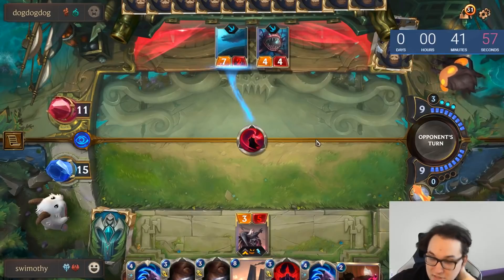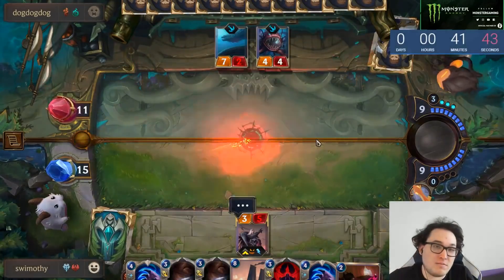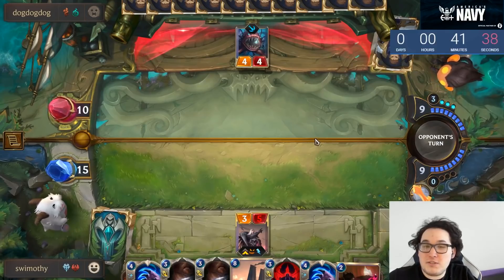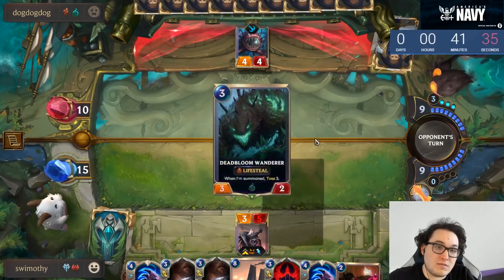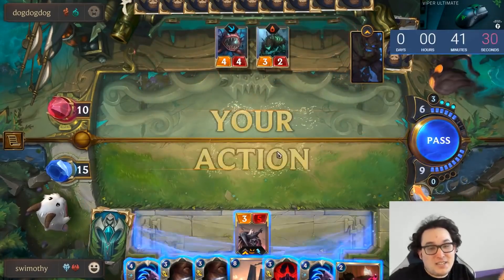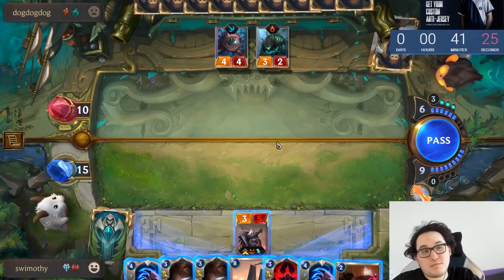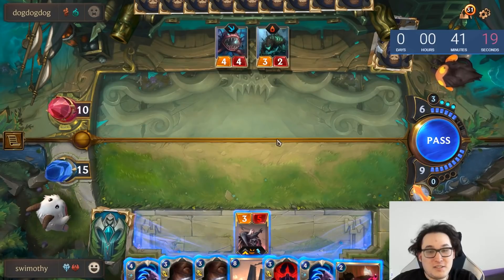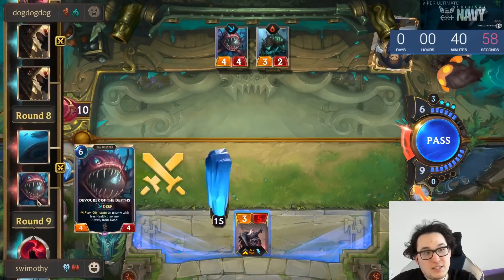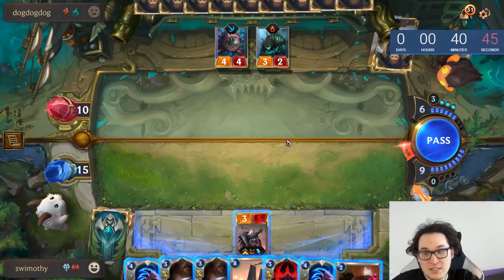But these symmetrical passes can't really favor me here. We also have to be concerned with his one-of Atrocity. He's not running Vengeance, which is pretty interesting. If he's got Ruination, he's easily bluffing it here. I might not have a hand that can play around Ruination. He's at 10 — pretty close to Deep. I've been watching the tosses, but I did miss one of them.